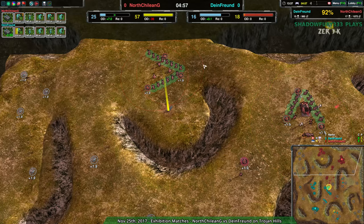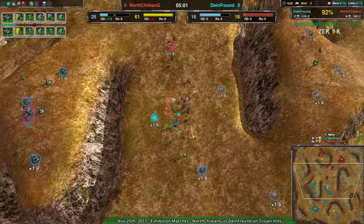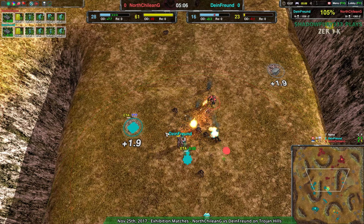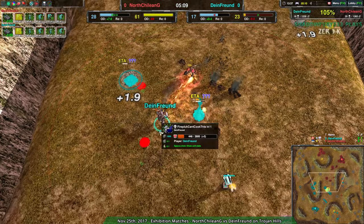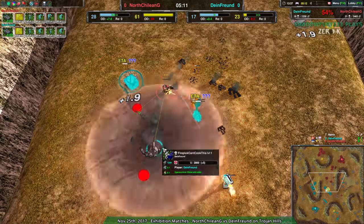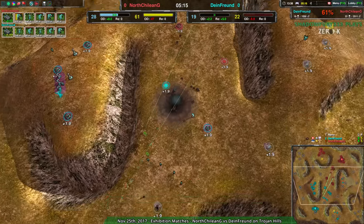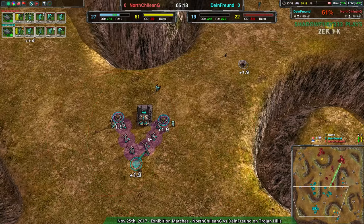North Chilean G right now: 25 metal per second, about a third of that's overdrive. That is going into the Reavers, which are going into possibly killing off Dimefront's commander. Two Reavers is definitely enough to kill a commander, as we're seeing right now, and the picket can't help in time. Dimefront losing their commander, all their storage, and they had quite a bit of energy in storage already.